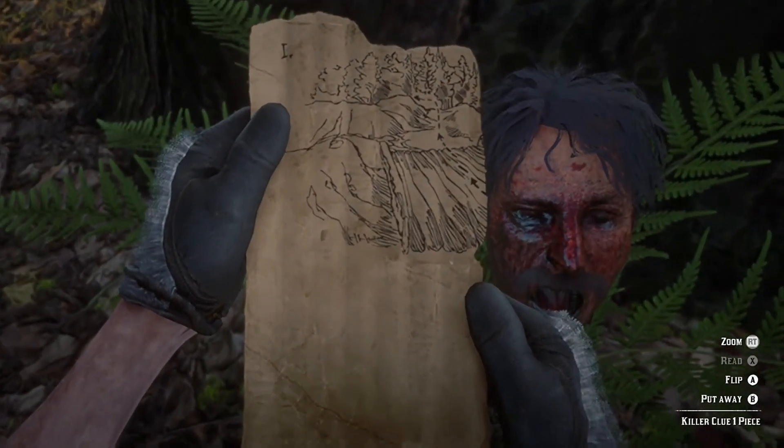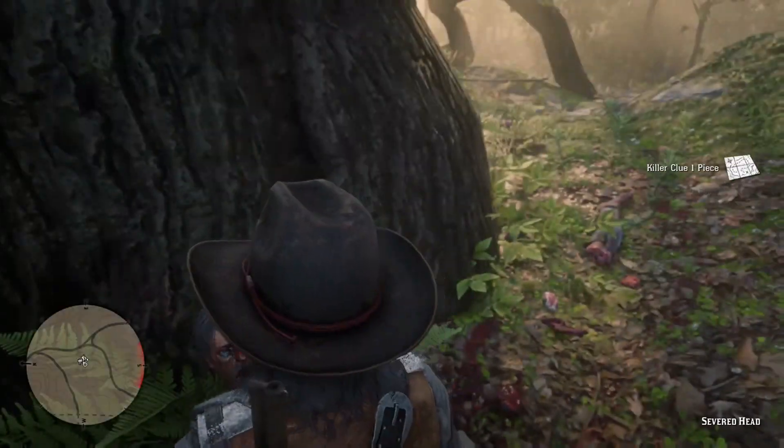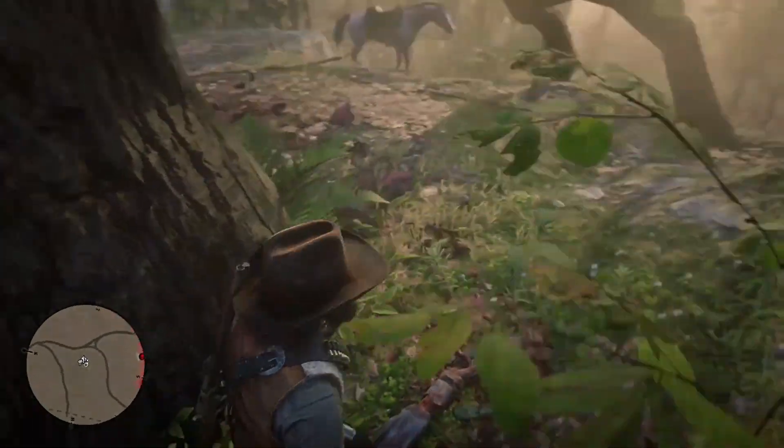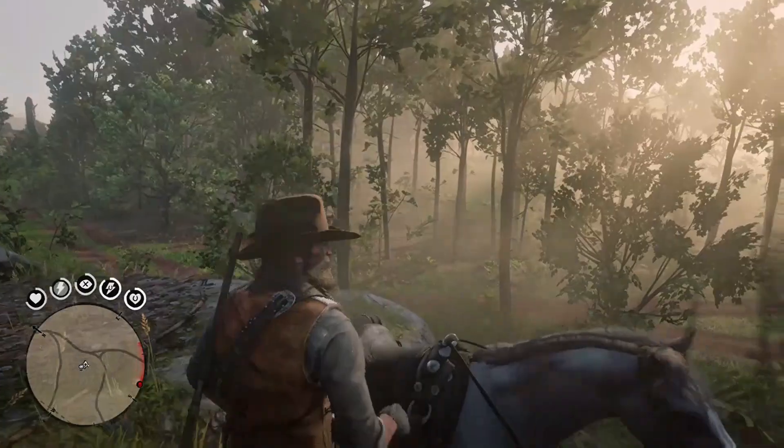As you can see, you can't really make much sense of it — it doesn't really look like anything just yet. You'll tape all three maps together once you get all three clues. So let's go ahead and leave here and head on over to the next clue.